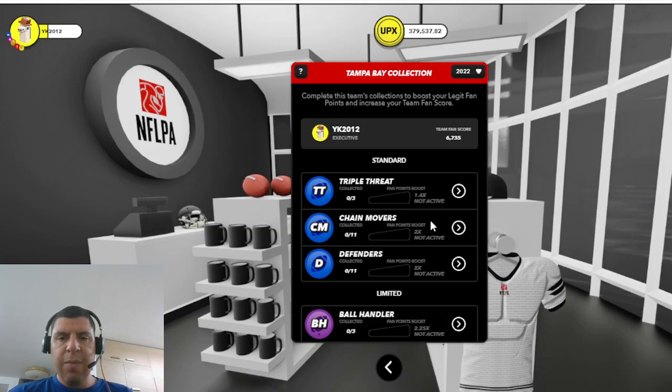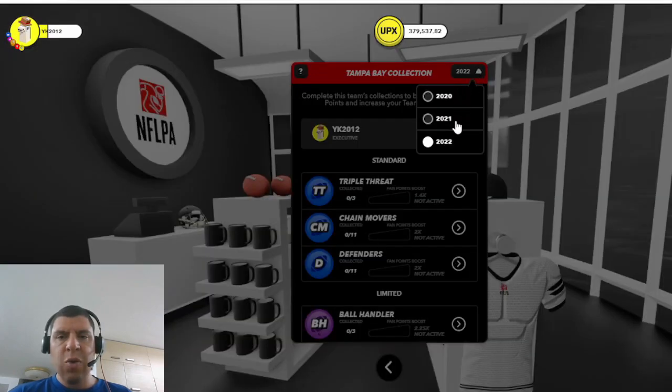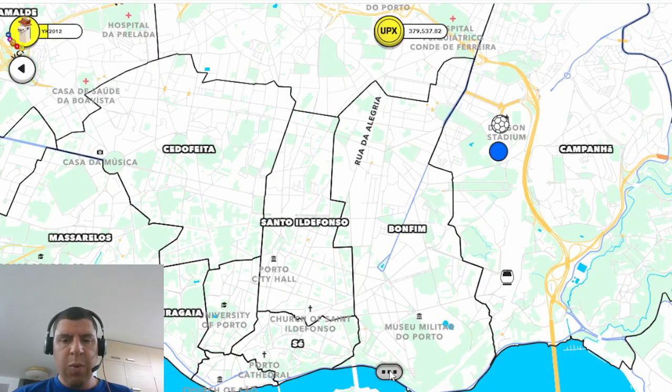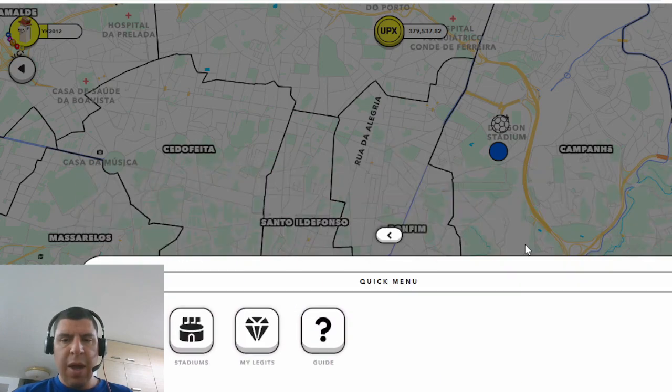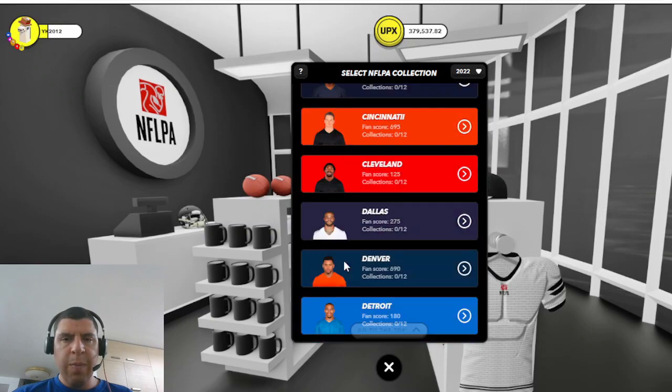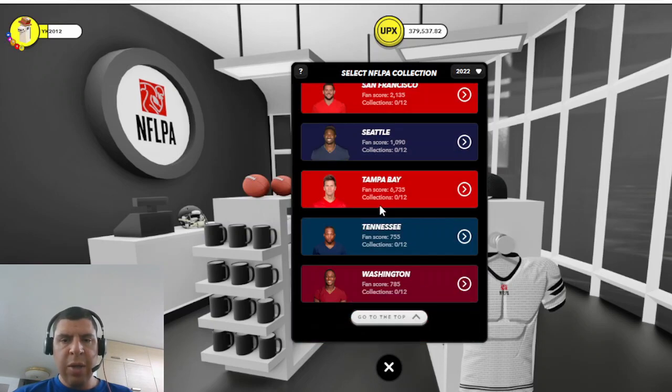Each collection can be filled per team and per season. The first season of legits in Upland was 2020, so you could fill this triple threat collection three times for the same team for 2020, 2021, and 2022, if you have the relevant legits. To get to this page, head into the menu, then NFLPA Legits, and then Collections. From here, you will be able to scroll down and choose your team.